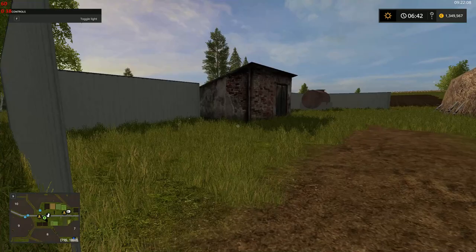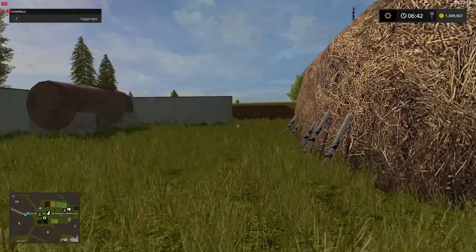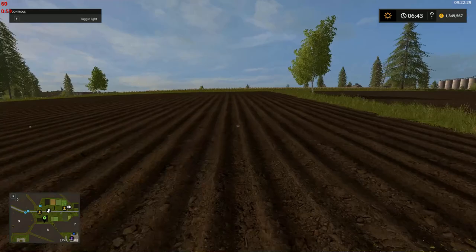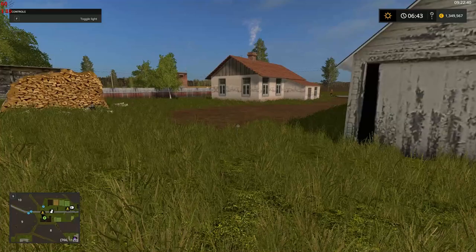So this is our spawn point — there are many like it but this one is ours — just a simple little house and yard with a rather interesting looking way of stacking hay, like some kind of TP system or something. This is our spawn point and we've got some small fields back here. These little fields don't seem to be numbered, but they're usable — you can plant anything you want pretty much anywhere as long as there's a field.